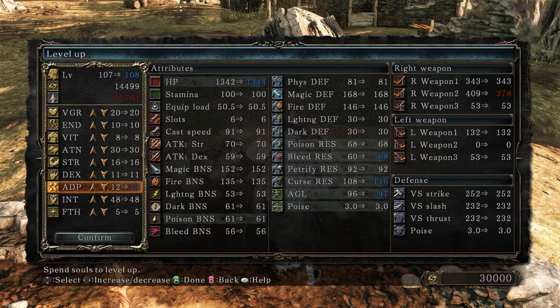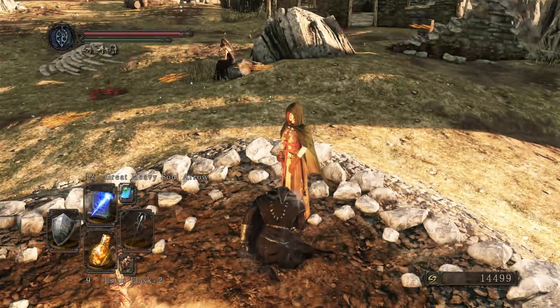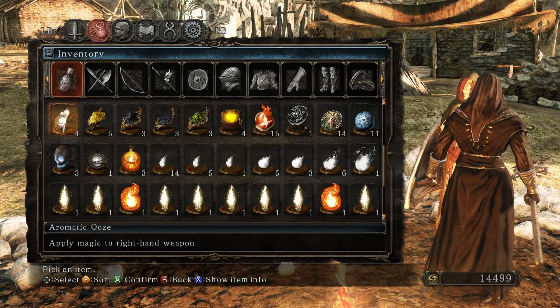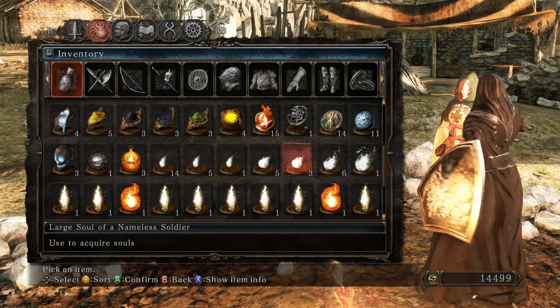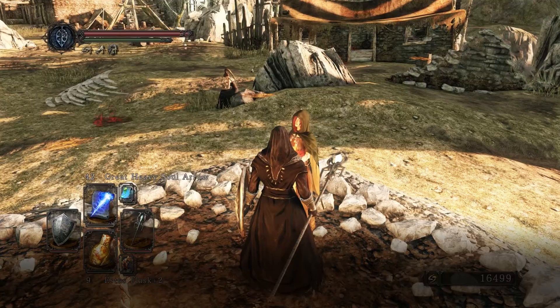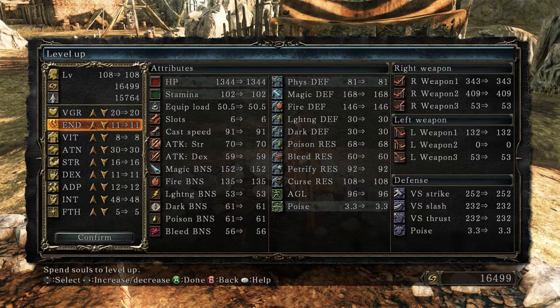Do I want to go ahead and start leveling up this stuff? Or do I want to put it into... let's put it into endurance. Alright, and see what kind of souls I have. I should have enough of these smaller ones. I think that's enough — I think it was. What did I need? Fifteen something? Let's see — fifteen seven, so this is plenty. Alright, so let's go ahead and level that up to two, and that should be good. Confirm — yes.